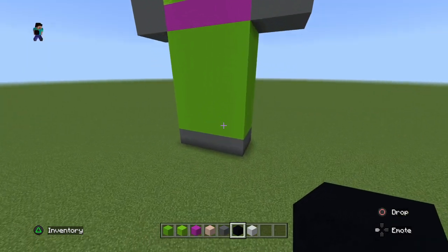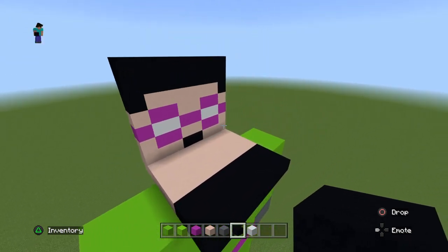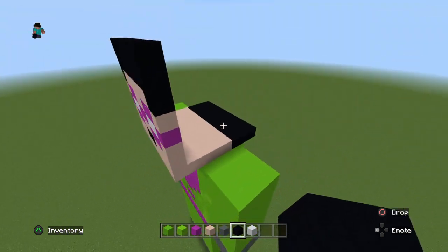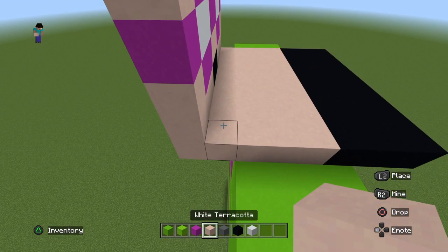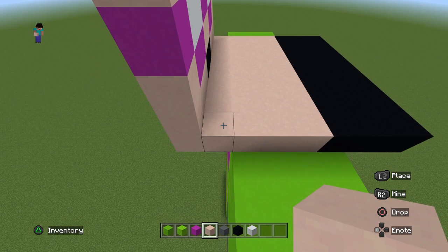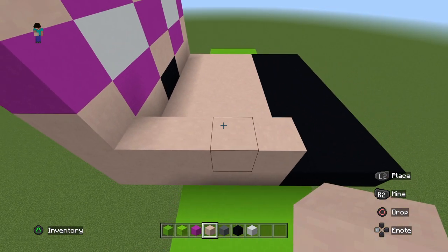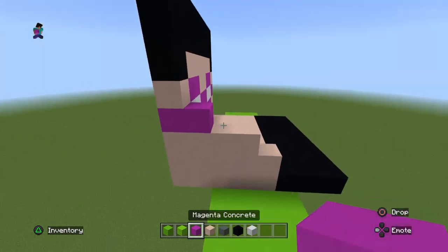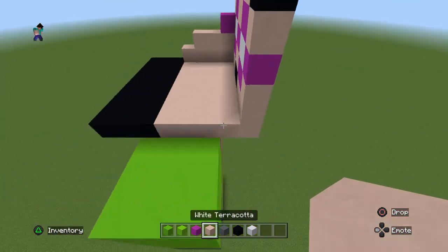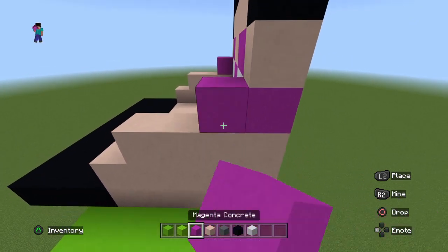It's sort of the same dimensions for each one. On the right side, place four white terracotta, then three, then one magenta. Do the exact same thing on the other side: one, two, three, four, then one, two, three, and then one magenta.